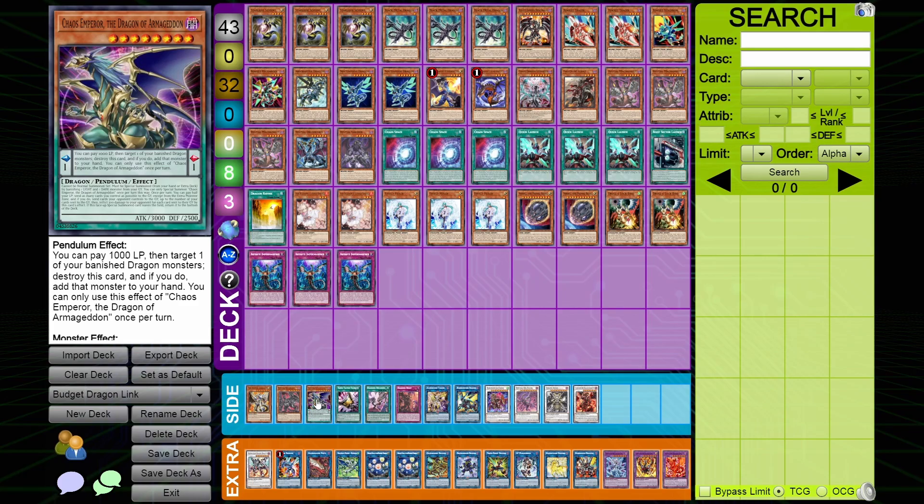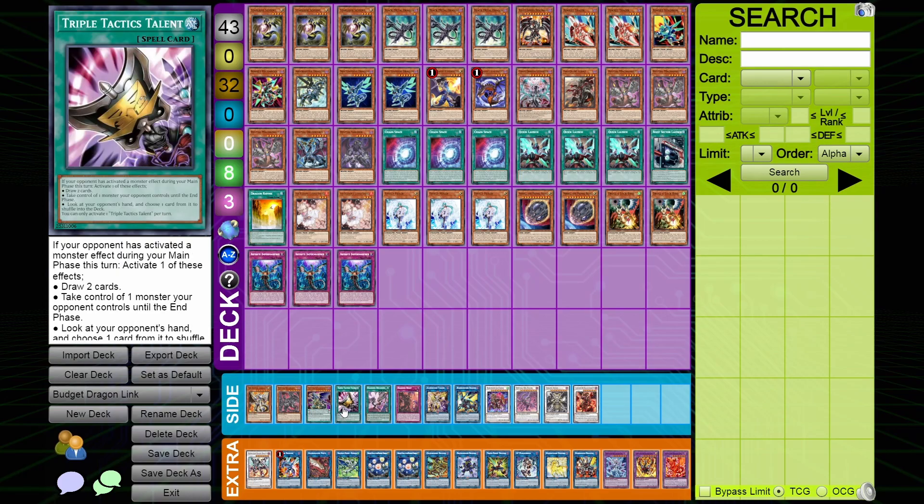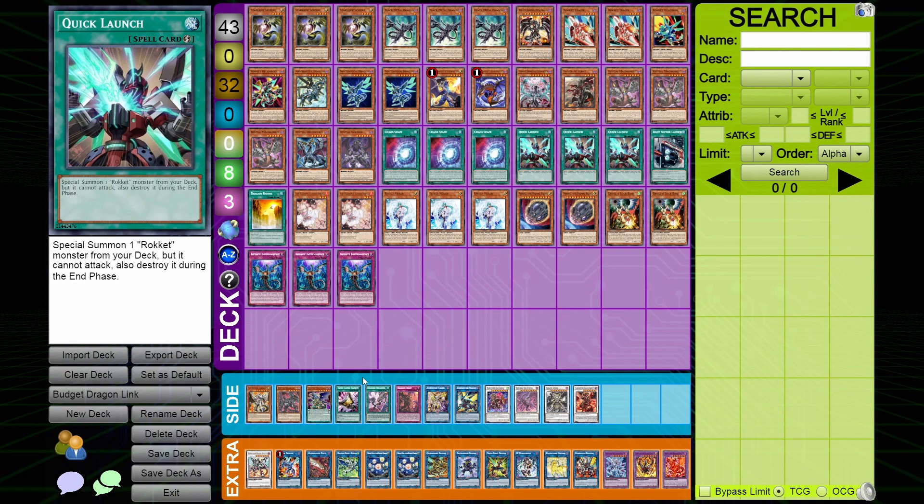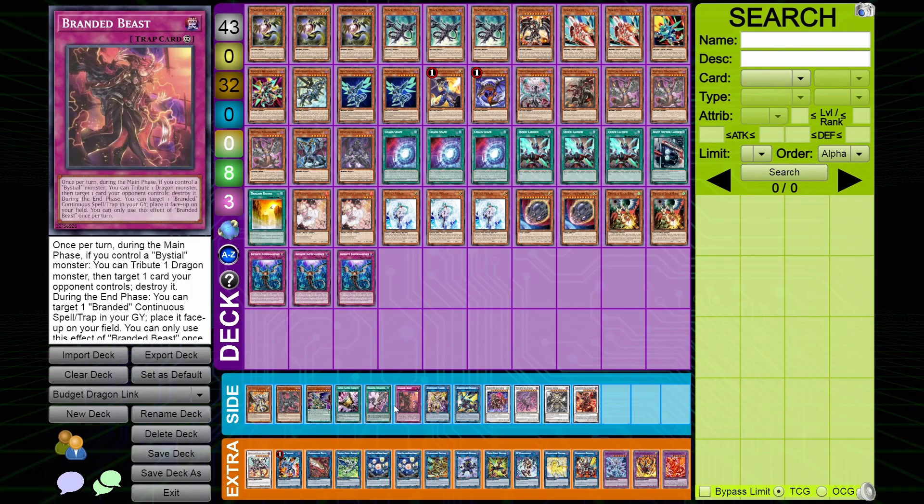Emperor Dragon: if you have the money and want a card that can give you a little bit of follow-up and is easy to side out, Emperor Dragon is really good if you can afford it — if you can't, don't worry. For spells, I feel like Triple Tactics Talent in this deck is a must. Because this card is 15 dollars and not mandatory, but I would play it if you can afford it. If you already own it, just throw it in and cut something like Droll. Talents is a good card.